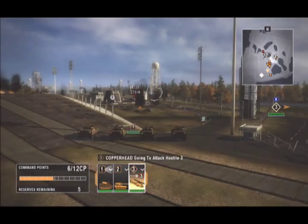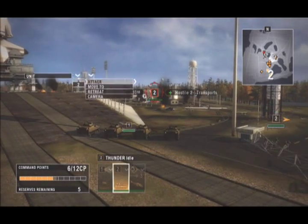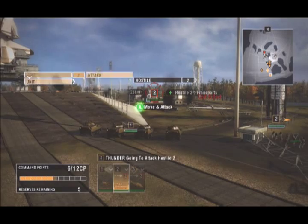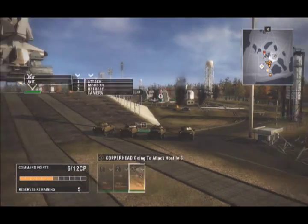Enemy transports are moving in on Foxtrot, so order your tanks to attack them: Unit 2, attack, Hostile 2. Let's get a look from up high and see how the gunships are doing: Unit 3, camera.